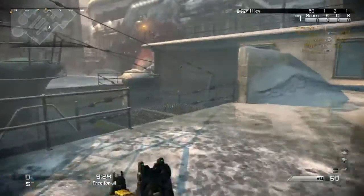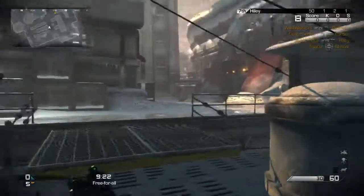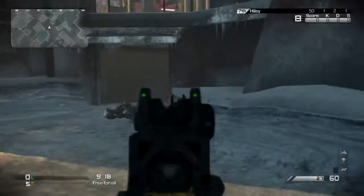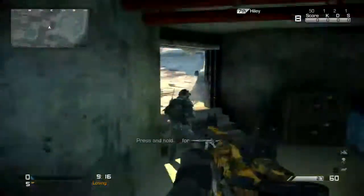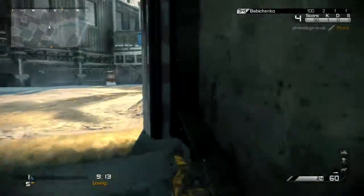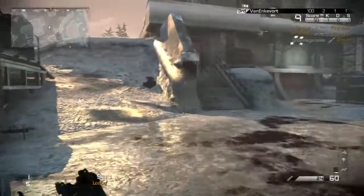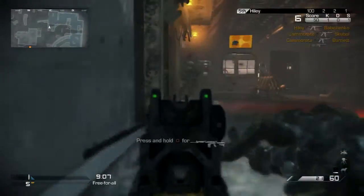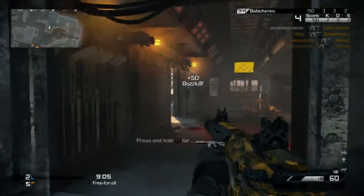I love this map. You can do that nice slide on the ice here — it's a lot of fun. Very strategic. Why don't I just knife him? Oh, those guys use the stairs for cover. There we go.